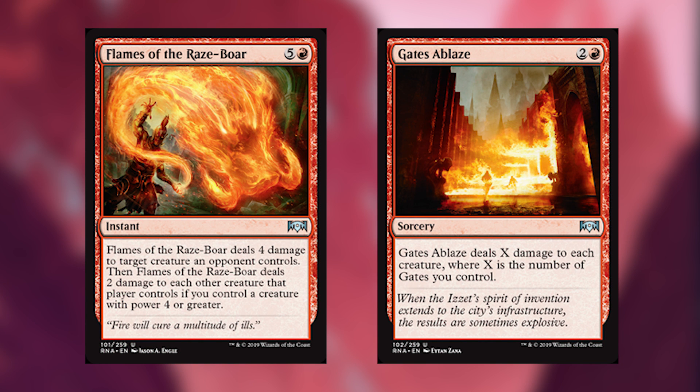Flames of the Razebore and Gates of Blaze are next. Flames of the Razebore — what a card. This is absolutely obscene and will absolutely destroy your opponent. It's a lot easier to do in Gruul, but not impossible in Rakdos, so definitely play this if you're playing red. It's also very splashable because it's just one red symbol and a six mana cost. Gates of Blaze — you don't want to be playing this in Gruul or Rakdos. You basically want to play this if you're going to play a lot of colors with a lot of gates, and then it becomes a very powerful spell. Otherwise, just leave it alone.